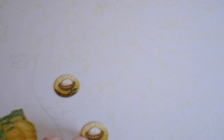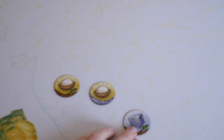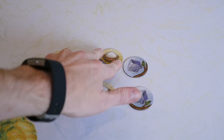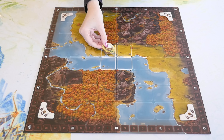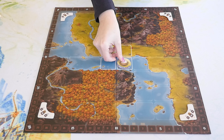Next, prepare the village tokens. There are three types: rice wood, rice stone, and stone wood. If you're playing with two or three players, you need to return some of the tokens to the box — one of each type for three players, and two of each type for two players. Place all of the remaining tokens in the bag. Now, randomly fill the center four spaces with village tokens. The spaces are highlighted on the board.